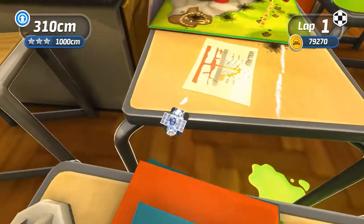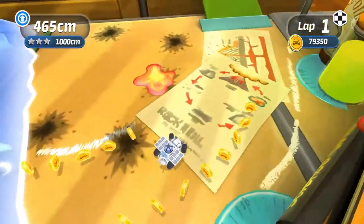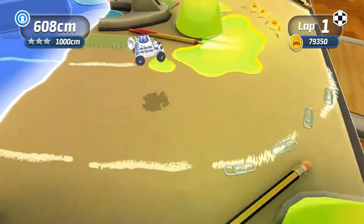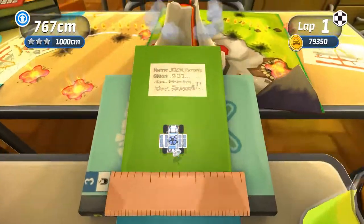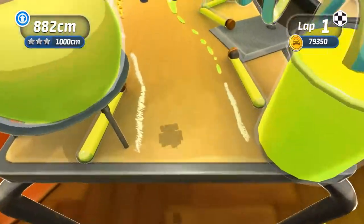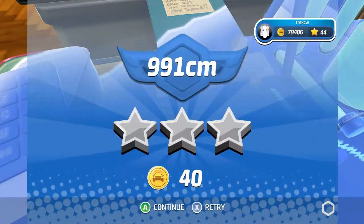Make the turn - there we go. You can fly quite a bit in this moon buggy because it is so light. Stuck the landing, made the turn. Boondaba! Over the volcano, because that is cool. Dang it, we were so close. Let's try a different course real quick.